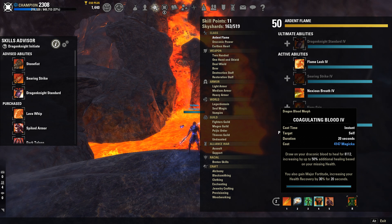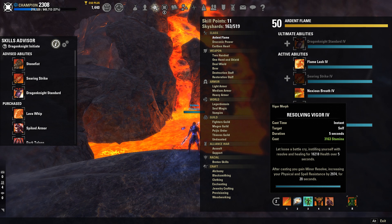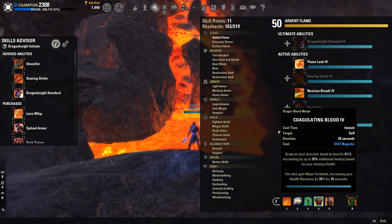Coagulating Blood is going to be your main burst heal. You're going to want to use this when you're at 50% health or lower. It is a great way to just get your health all the way back up. If you get that Deja Trickery proc for healing, I've hit upwards of 15k coags — it is absolutely disgusting, I love it.